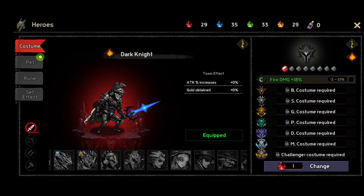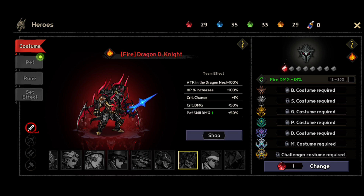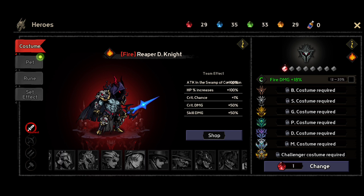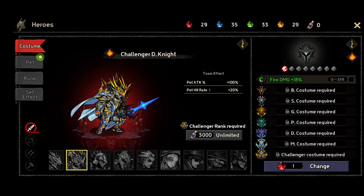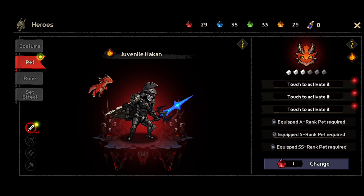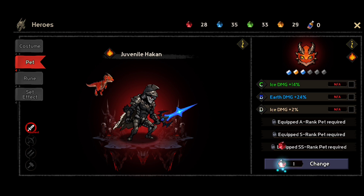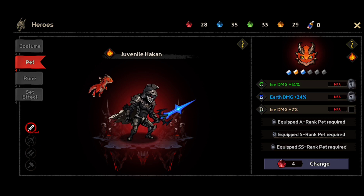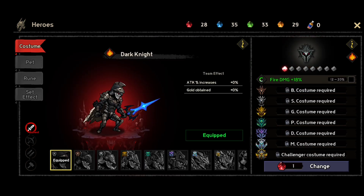Some skins you can buy from the shop — like the pumpkin ones you can see here. But some of them you're going to be able to get with different kinds of bottles, which you'll most probably get from different dungeons or events. You can also lock a skin once you choose it.